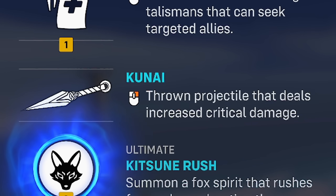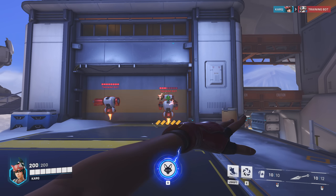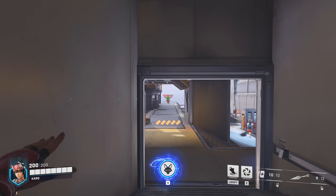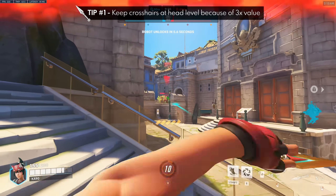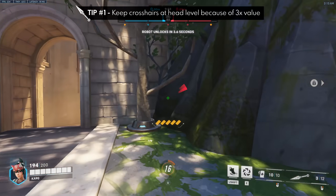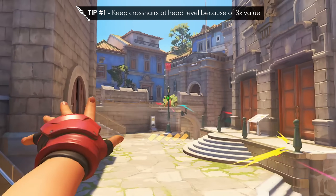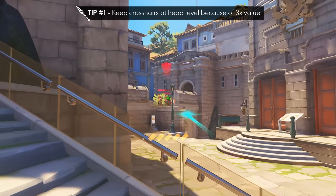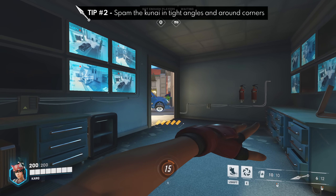Let's move on to kunai, her main method of dealing damage. Kunais deal 40 damage to the body, 120 to the head, and have no falloff damage at long ranges. Tip number one is to keep your crosshairs at head level because of that 3x damage value, and because of the slow travel time, you don't necessarily even have to aim at the enemy but rather where you think they might be strafing or moving towards.